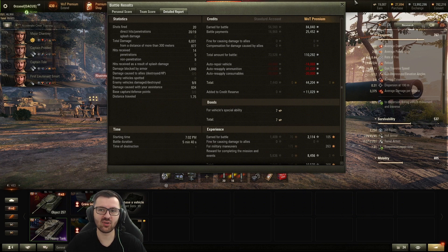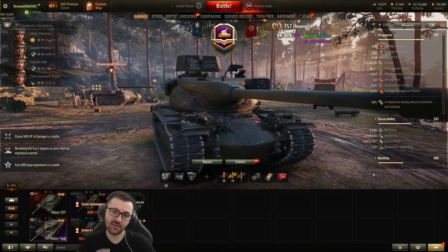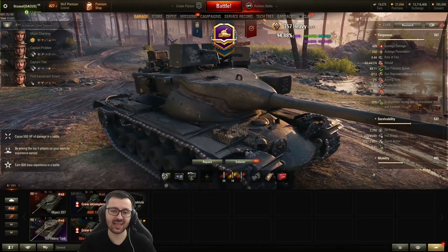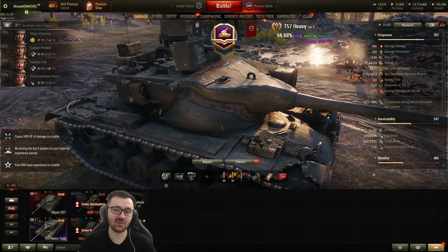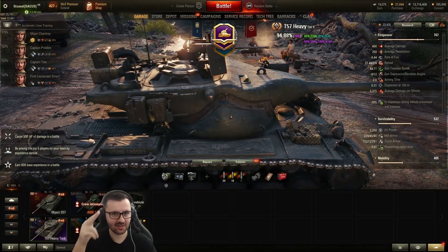At tier 10 you pretty much play for the pleasure of playing top-tier games, even though the game isn't very well balanced in that regard. Hope you guys enjoyed today's video on how to plan your fights - just give it a little bit of thought before you act, because you might have better results. Let me know what you think about the T57 in the comments below - if you like it or hate it - and don't forget to like, subscribe, and share. Until next time, thank you for watching!